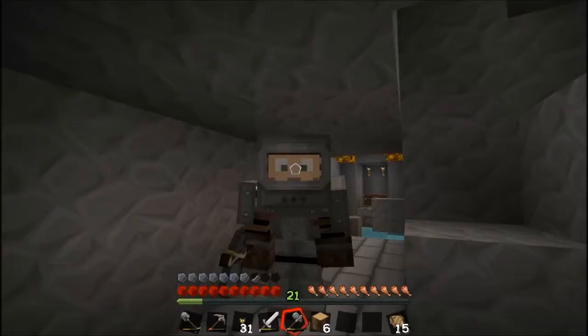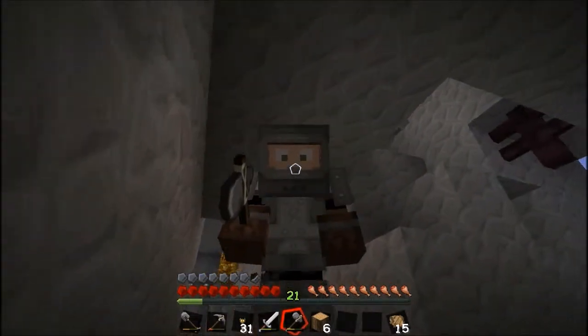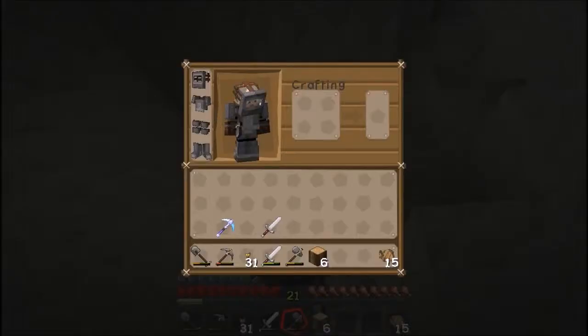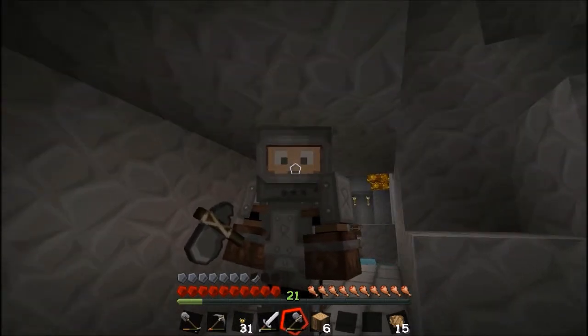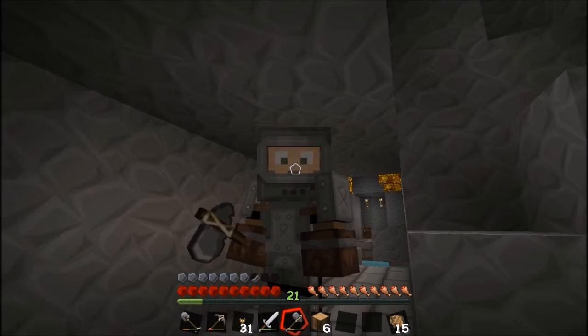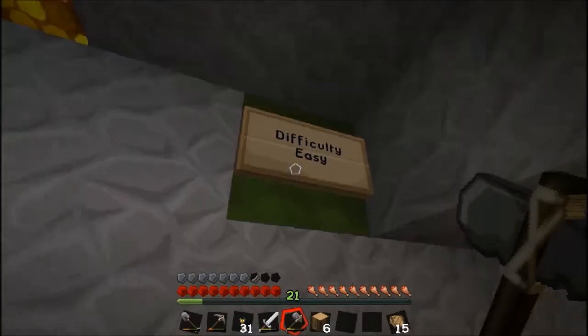Welcome back — done a little bit of upkeep, put a lot of stuff away. Relatively clear inventory for someone who's about to do what's listed as easy parkour. We are going for the chest behind here, and it's listed as easy.